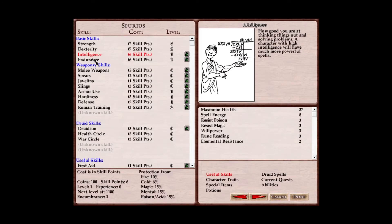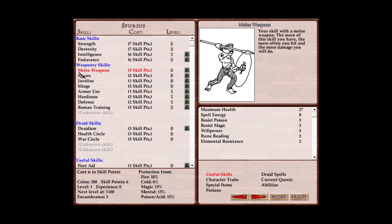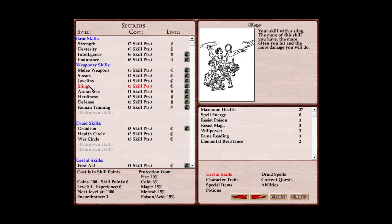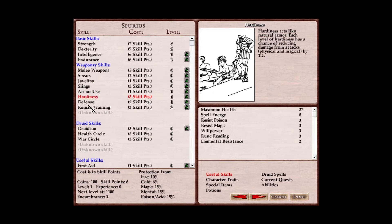Celts tend to be better at general magic. Then there's useful skills, which include crafting, treating wounds, and picking locks, as well as general luck. Aside from these skills, characters also have a list of resistances: fire, cold, magic, mental, and poison/acid, each of which provides resistances to a different sort of elemental attack.